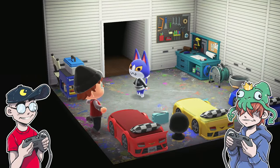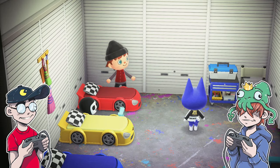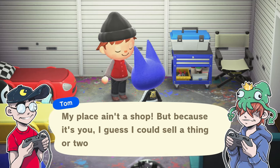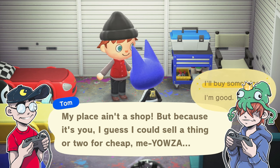What are you supposed to do? I'm gonna hide in the corner. There we go. He can't get me now. Please don't touch me, Mr. Cat. His head's too big to reach me. How do you leave? My place ain't a shop — you better be buying all those things you're touching. 'Cause it's you, I guess I could sell a thing or two for cheap, me-owza. What are you selling, Mr. Tom? Wait, I can buy stuff?